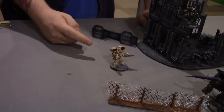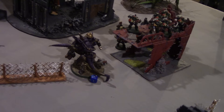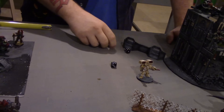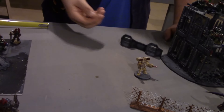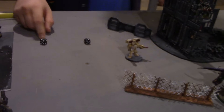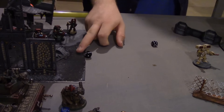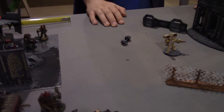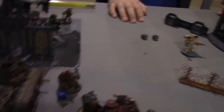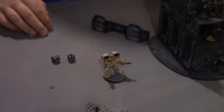The Cyclone Missile Launcher fires at the other Death Dread — two hits. Rolling armour penetration: one pen and one glance against front armour twelve. The penetrator rolls a six — immobilised! But the Death Dread was already wounded, and it has three hull points total — it is destroyed. I killed something! Dark Angels shooting phase over.